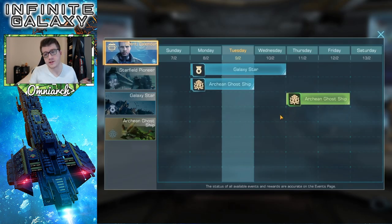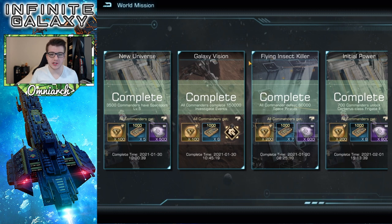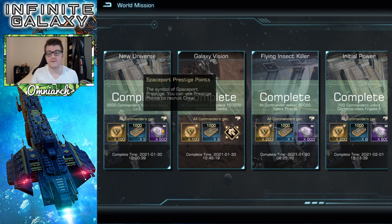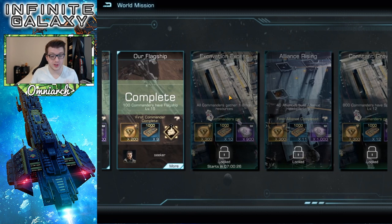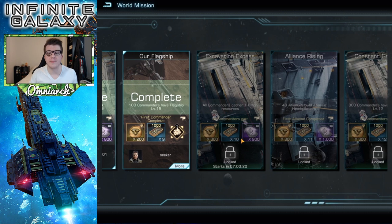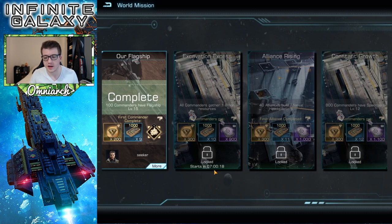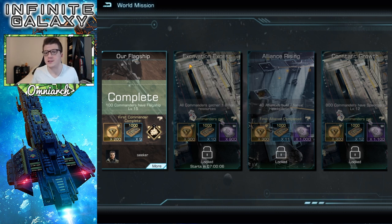You can also get prestige points for free through the world missions in the Course section. For example, it says 3,500 commanders need a spaceport level 5 — and you get 500 prestige points absolutely free. These are server-based milestones. For instance, if all commanders gather 1 billion resources on my server, everybody gets 900 spaceport prestige points. So participate actively in your community and server to earn these passively over time.